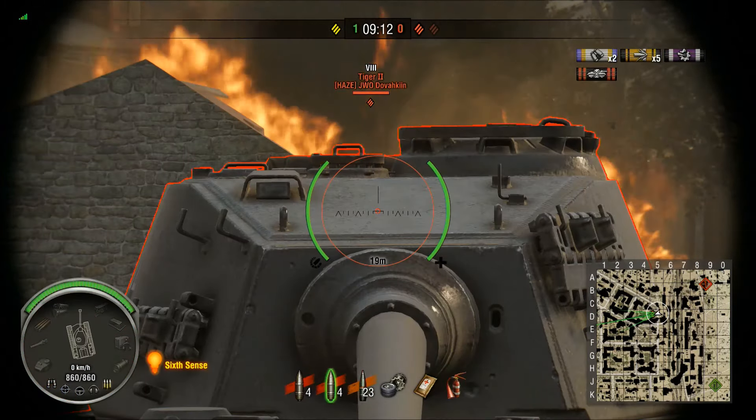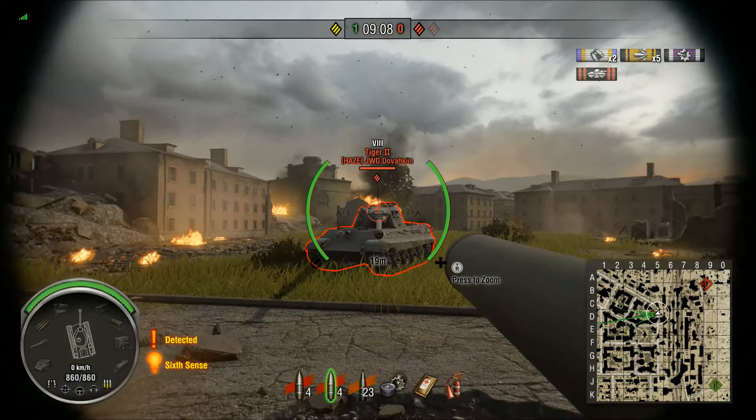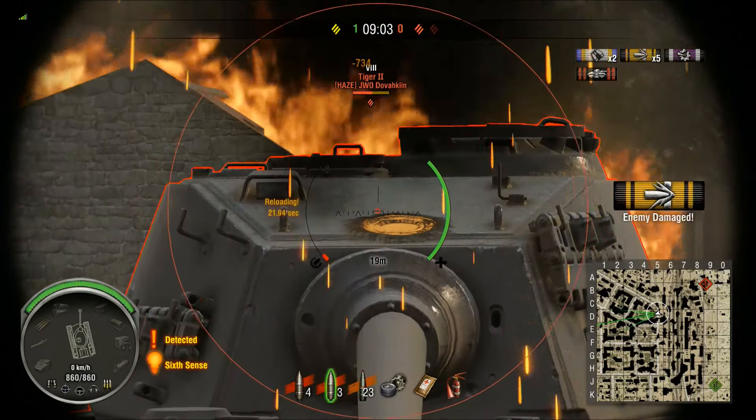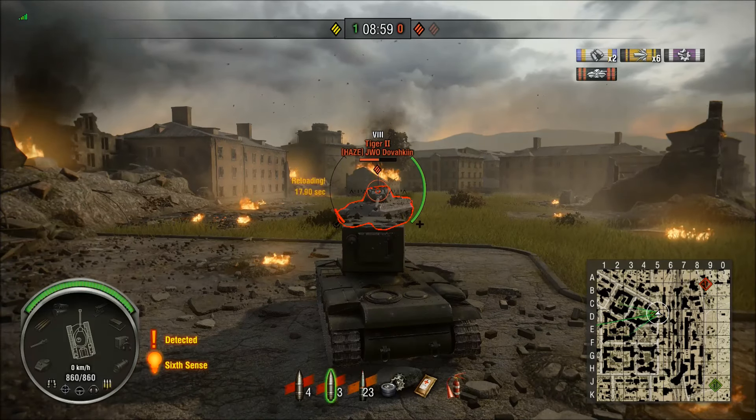Here's the overmatching I was talking about. This is a KV-2 with a 155mm AP round shooting at a well-angled Tiger II turret. Even though that's greater than 70 degrees, since the caliber of the shell was so big, I was able to get a penetrating shot.